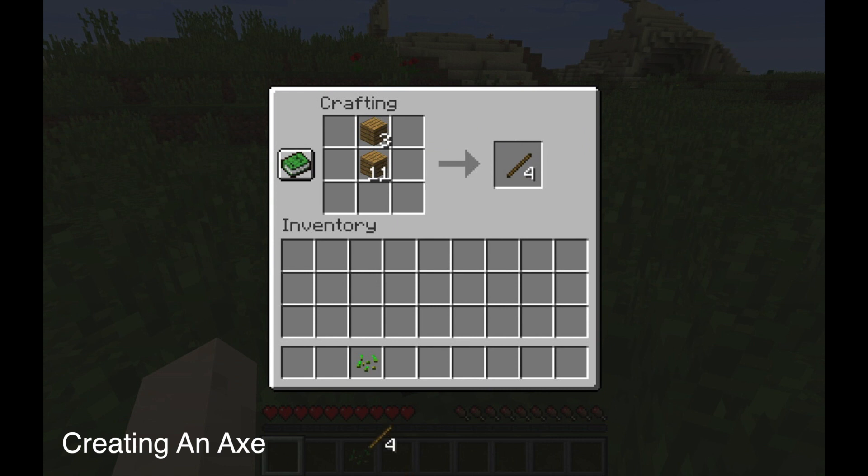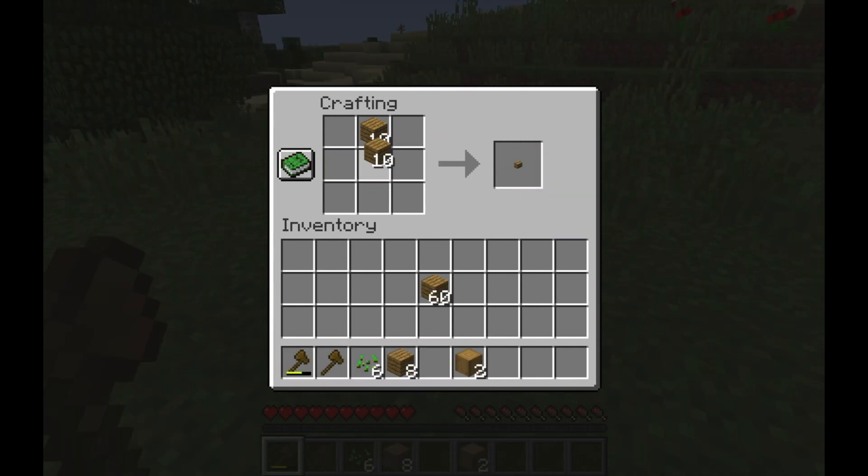Then right click on the crafting table. What you're going to do is create a wooden axe. I would suggest creating at least two because they break very easily. And then you're going to create a door.